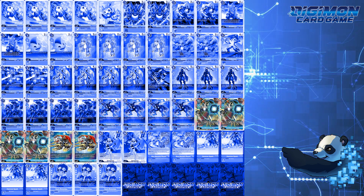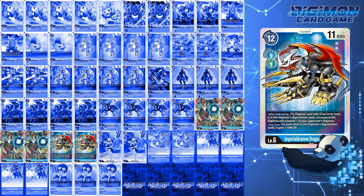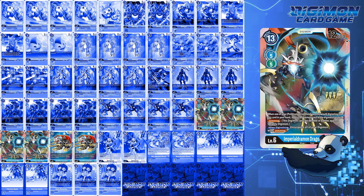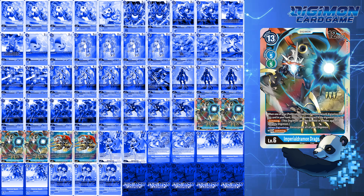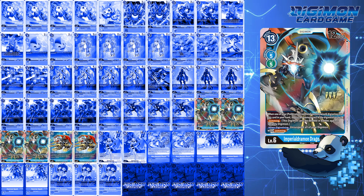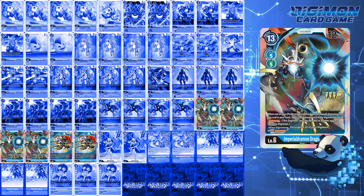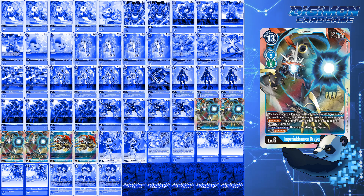For level 6s, this build runs 4 BT3 Imperial Dramon and 2 EX1 Imperial Dramon. BT3 Imperial Dramon lets you unsuspend all your Digimon with jamming, including itself if you Digivolved on top of a suspended Paildramon — this allows for not just 1 check with Paildramon, but 2 extra ones if you have the BT3. Because of the unsuspending effects, you can also trigger your EX1 Vmon effects for extra memory.